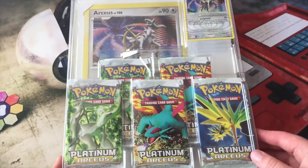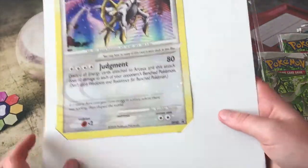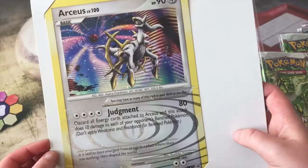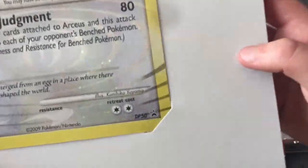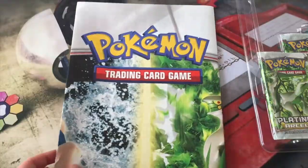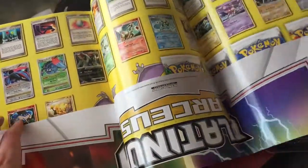Here we go guys, inside the box. The promo card comes in a little cardboard protective sleeve — very nice looking card. I love this little design that all the Arceus cards have. Very cool — the Diamond and Pearl promo number 50. And here we have our double-sided poster, it's pretty big.